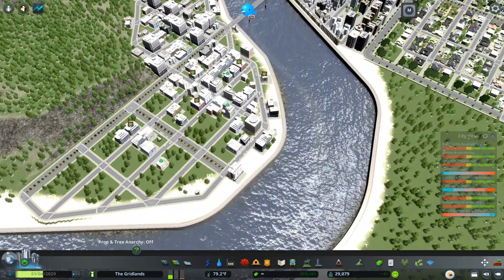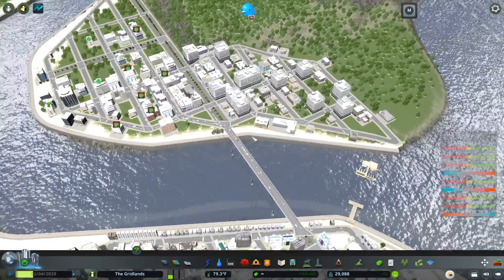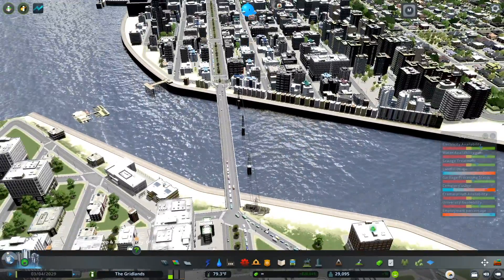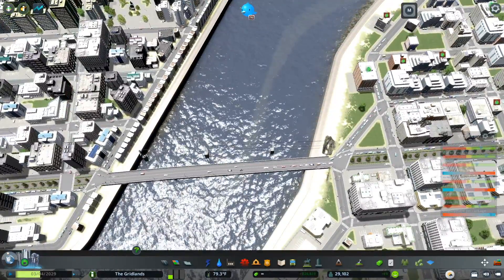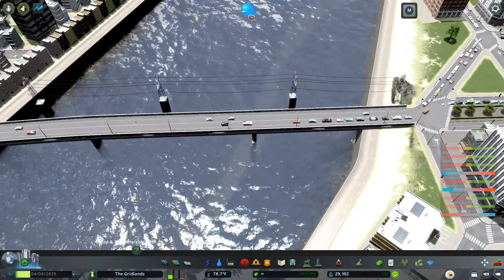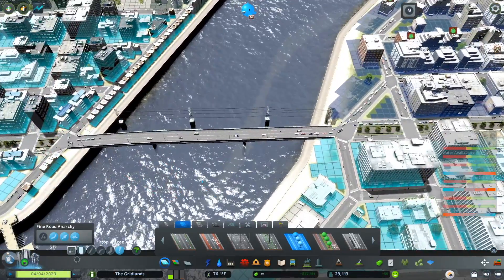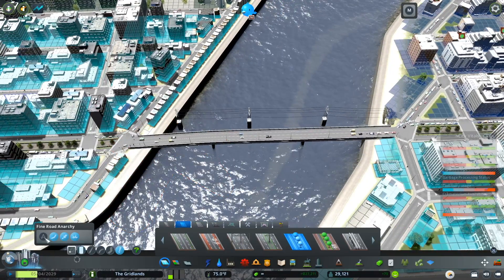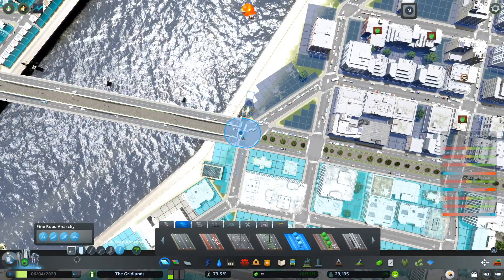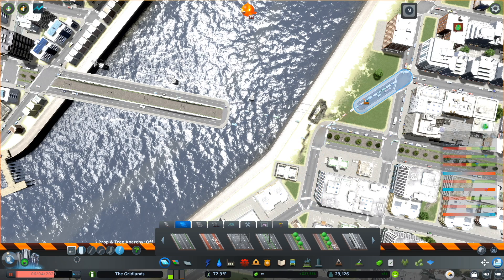Looking at the transportation network, there's only one way to get across the river — this is essentially a big cul-de-sac, which makes it a real challenge to serve with city services. Another issue: I took this two-lane boulevard and rather than extending it across the water, I added a highway. Some people do this thinking they need to get people across quickly, but now pedestrians can't walk across. Everyone here is forced to use a car, and there's really no reason to come over — you can meet most of your needs across the river.